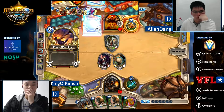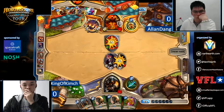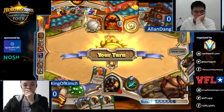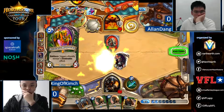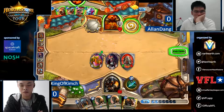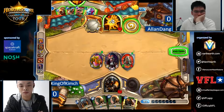We're seeing Alan Dang playing his Temple Warrior deck again. We do see the Fire War Axe right there, which makes us think it could be some sort of Temple Apotheosis-type Warrior deck. But King of Kimchi with the Hupo brand — stealing a taunt! Oh man, that is huge. That combo breaker — wow, that is fun.